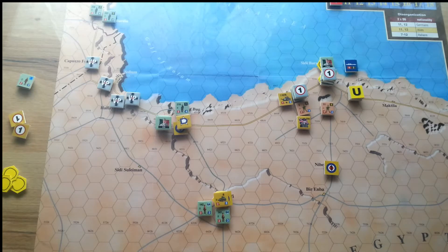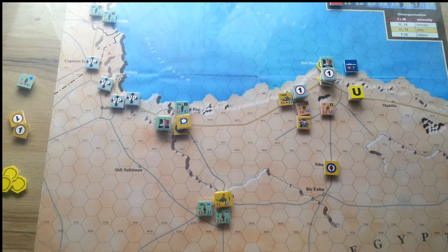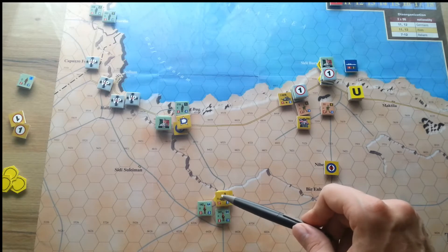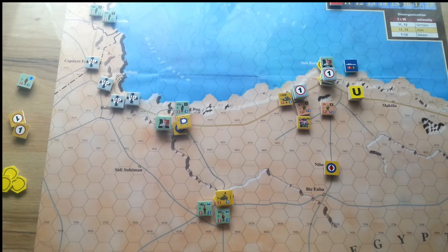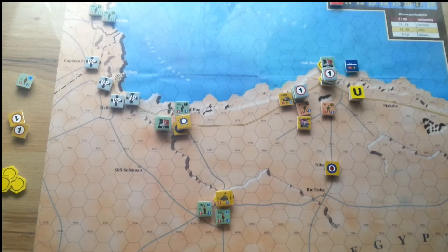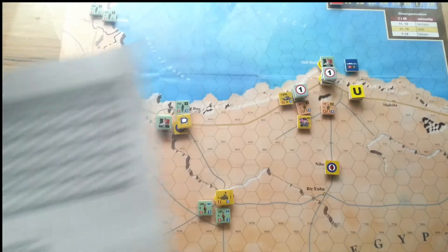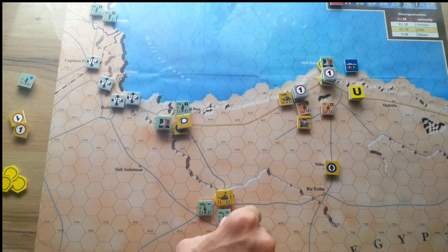Moving to the Italian combat phase: here we have six against two, giving three-to-one. Since the Allied unit is in fortifications, it becomes two-to-one. Sadly, I rolled 12 — in two-to-one that means D minus one minus one: both attacking units are disorganized and one of them suffers one loss.